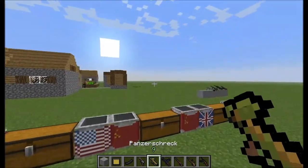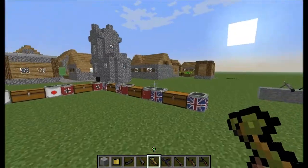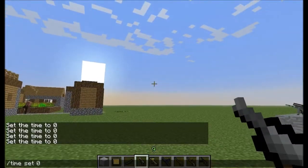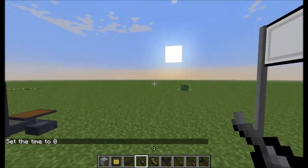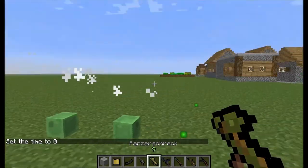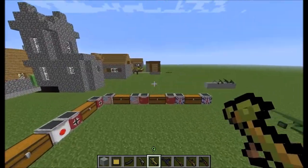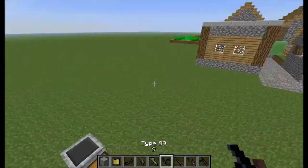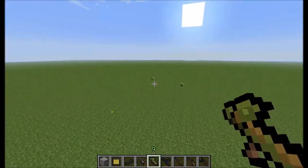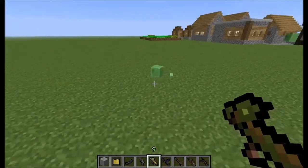If you guys want to see how to install, it's very easy — it's with the Forge mod, very easy, you can install whatever you want almost. Make it daytime again. Some of these weapons are the same in different countries, like the bazooka, because the Japanese and the German worked together in World War II, so they share some weapons as well.